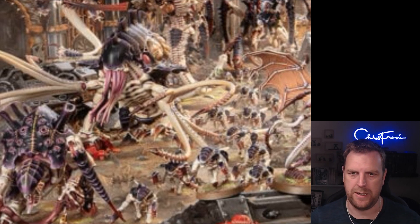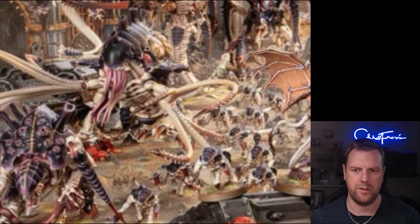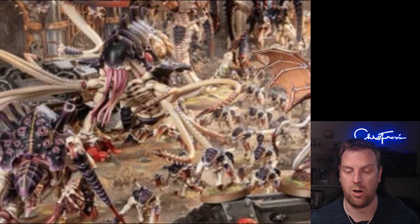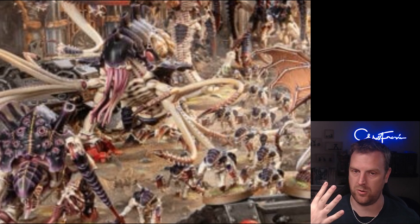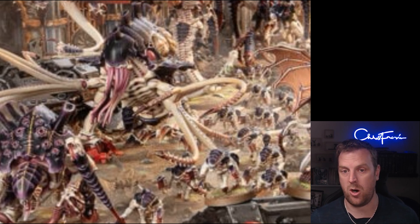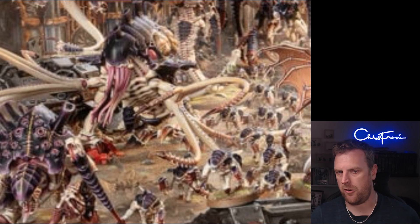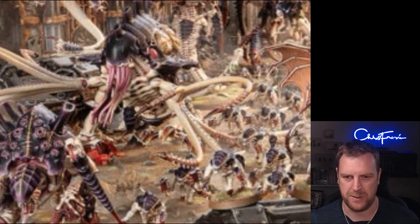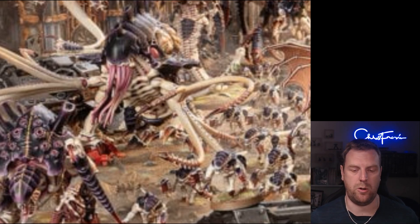The next detachment is the Assimilation Swarm, and the keyword locked to this one is Harvester. Models with the Harvester keyword are the Pyrovore, Haruspex, Psychophage, and Ripper Swarms — only four units. The detachment rule: in your command phase, each Harvester unit within range of an objective marker you control can regenerate one friendly Tyranid unit within six inches. If you've got a Haruspex sitting on an objective surrounded by Termagants, you can regenerate those Termagants. A unit can only be regenerated once per phase, but there are ways to do it twice via an enhancement.